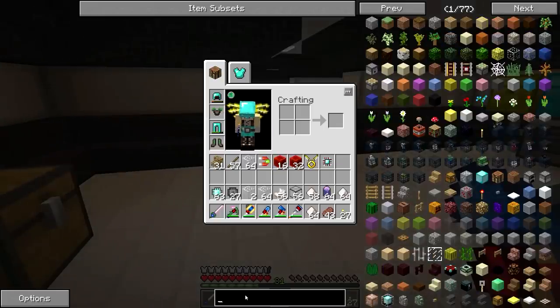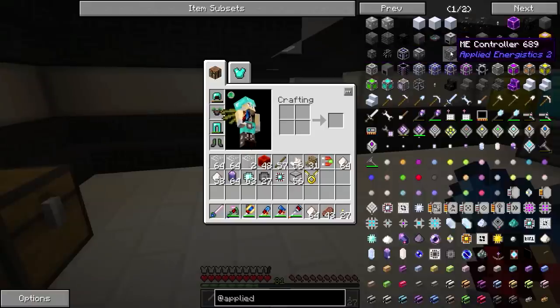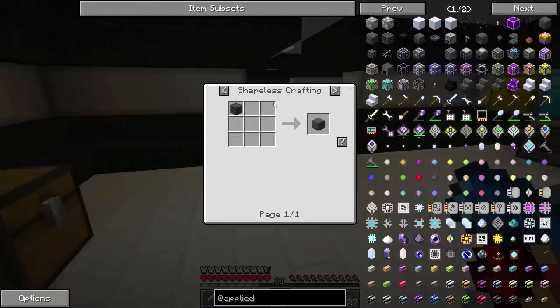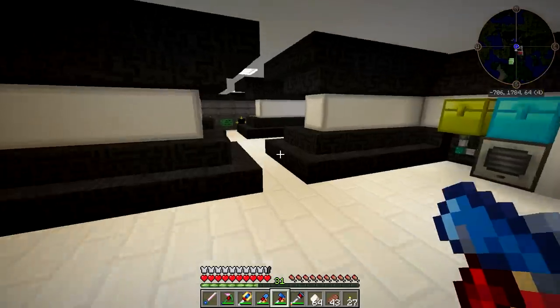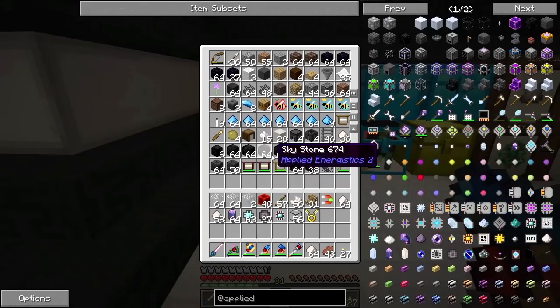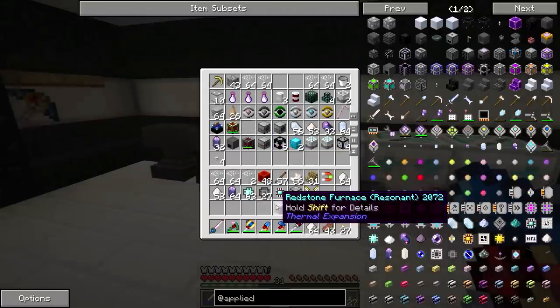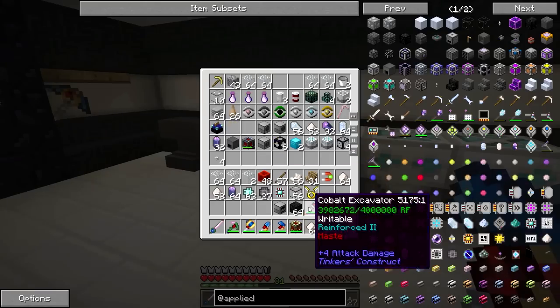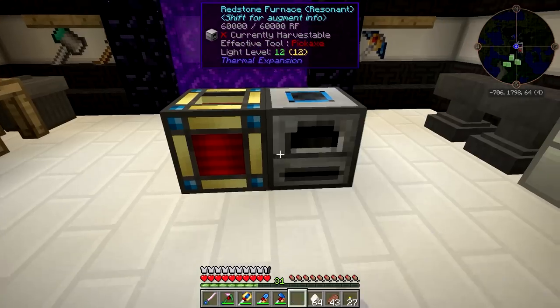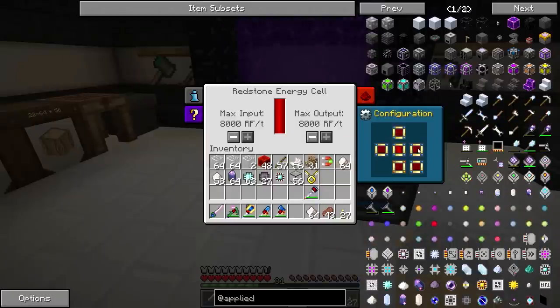So what we're planning to do is set up an ME system. I've got a spot already kind of pre-made for it. But we need to actually get some stuff first. We're going to need this ME controller. We'll need one of those. Skystone block — I'm going to have to smelt some Skystone, which should be easy enough. I have plenty of Skystone. And on top of that, I also have this fancy resonant redstone furnace. Look at the speed on that thing — it just flies.